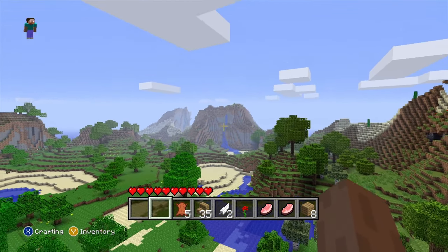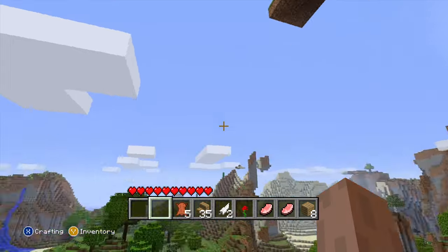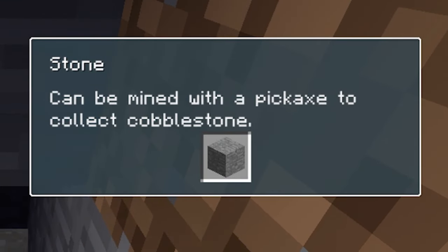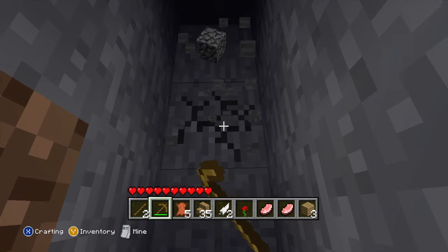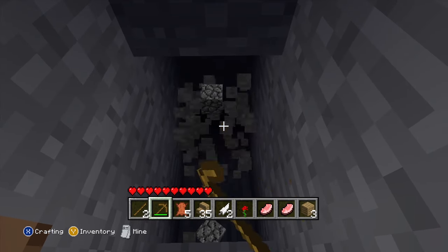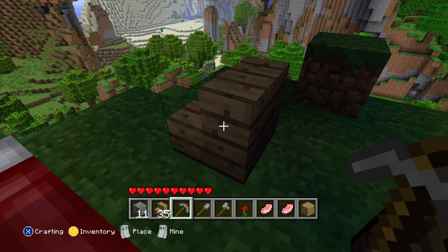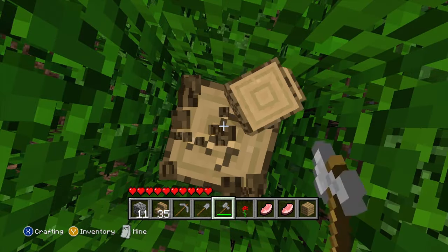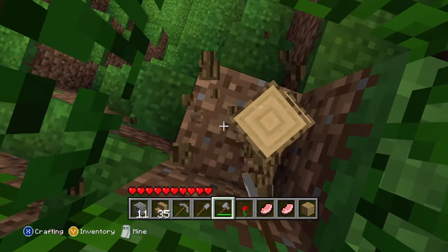Check out that waterfall — if I build a house up there, I should have a big window looking out to it. 'Stone can be mined with a pickaxe to collect coalstone.' They're not wrong but it's not very interesting. It was just a thing that stairs can't be mined with an axe — I thought they could be mined quicker with a pickaxe. I kind of want to show this off now. Some of you may know what I'm talking about already.